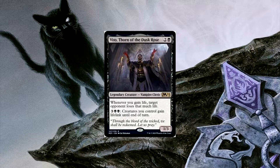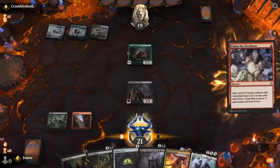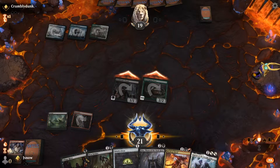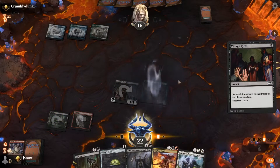So in this gameplay clip you're going to see a Scavenging Ooze being taken by Claim the Firstborn and then sacrificed by Village Rites. Because Village Rites is instant speed you can do whatever you want, and because Claim the Firstborn lasts until end of turn you can use it on your opponent's creatures and sacrifice it.